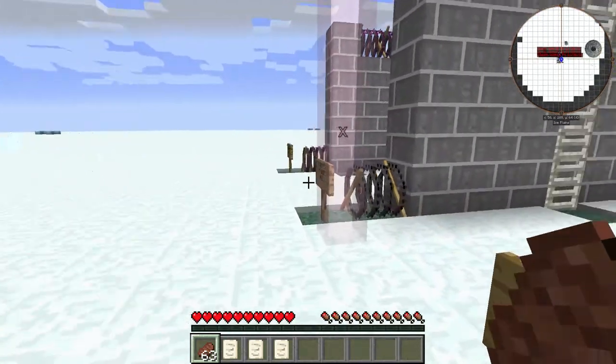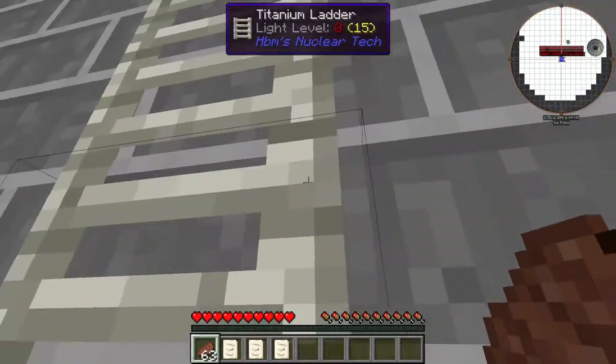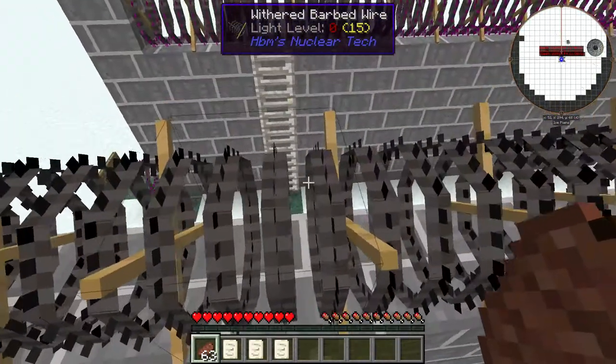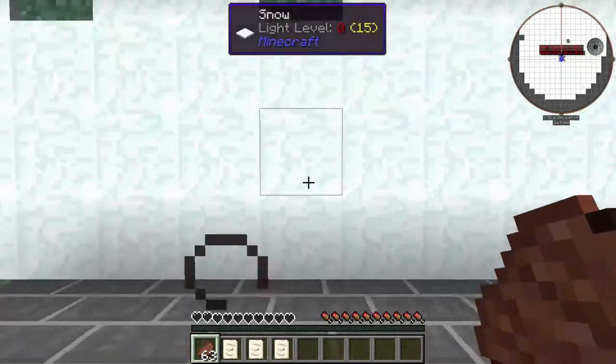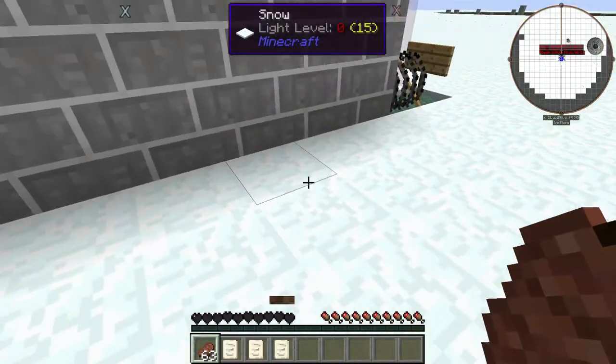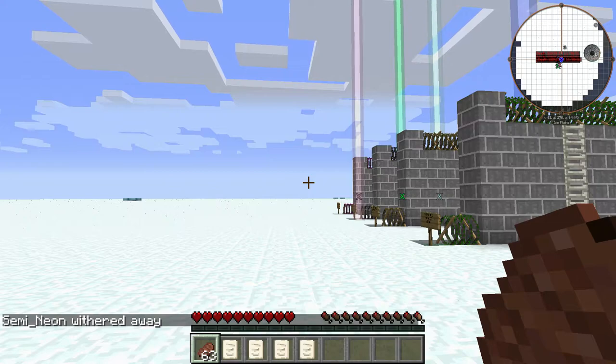Alright, let's do that wither barbed wire now. This one will certainly ruin your day. You can get through, but the effect doesn't stop. So honestly, best one so far for base defense.